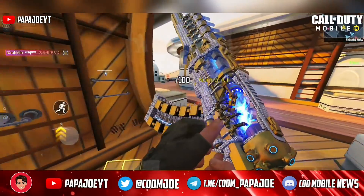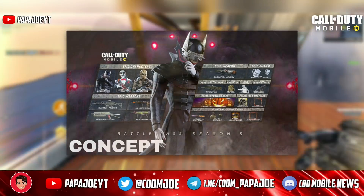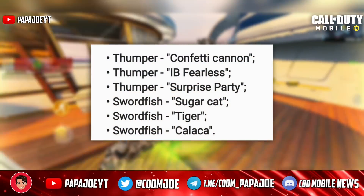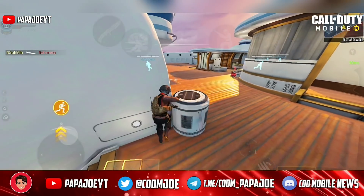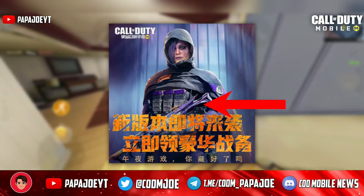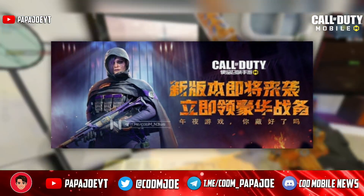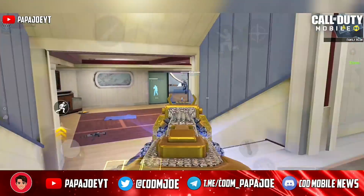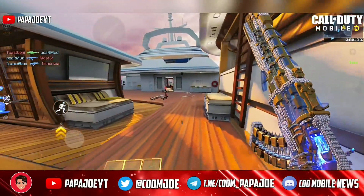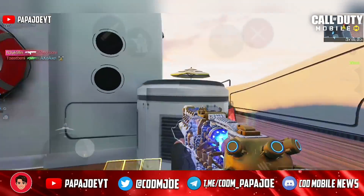Last but not least, I want to show you some information about the upcoming Battle Pass of Season 9, which has not been confirmed yet. In my last leak video I already told you that we will most likely see the upcoming Swordfish Assault Rifle in the Battle Pass. Now this has been confirmed because in a new teaser for the new season you can see an epic Swordfish skin that the upcoming Iskra character skin holds in her hands. Most likely we can look forward to an Iskra character skin in the Battle Pass as well as the new Assault Rifle, which will be available as a default version on Tier 21 and probably as an Epic Blueprint on Tier 50.